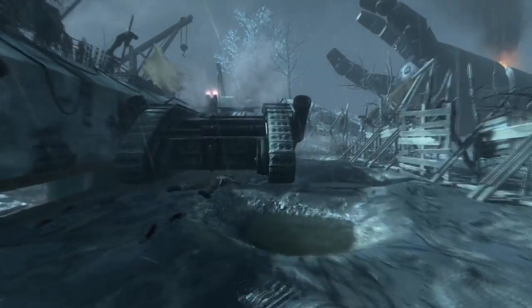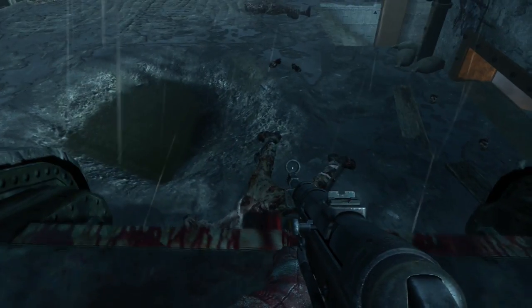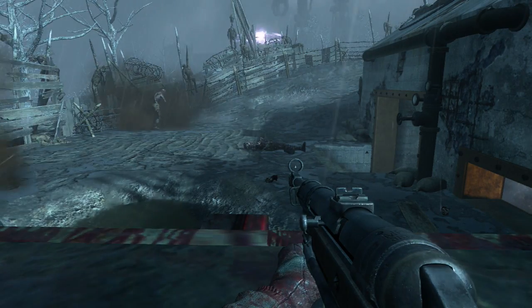Hey guys, this is FC Glitchin here with a brand new Black Ops 2 Origins glitch. Basically this glitch is just a confusion glitch, and all you're going to have to do is get the tank over here and lay down on the tank towards the end part of it.